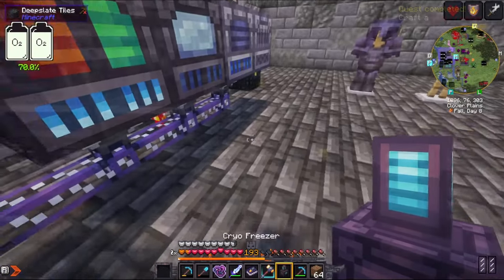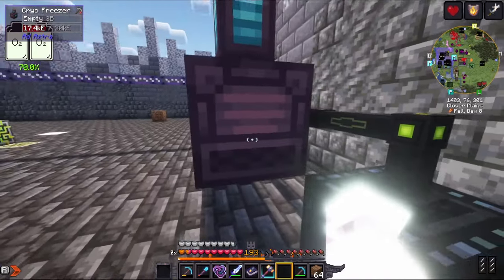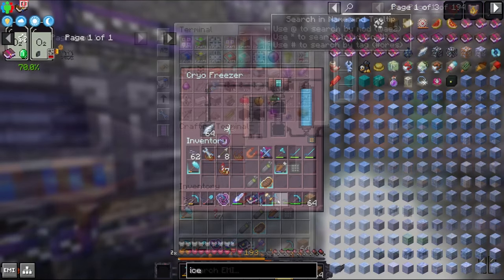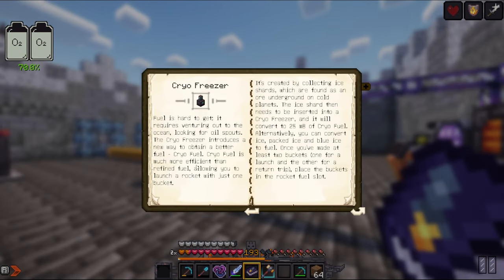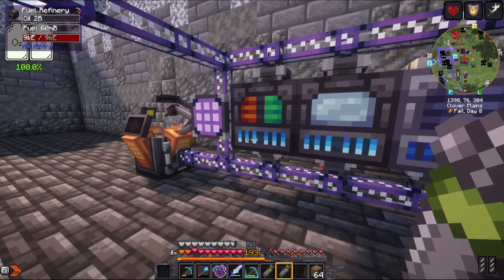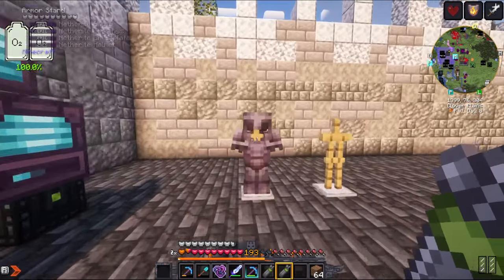Let's go. The cryofreezer — we need some ice shards. Put these in here and they turn into cryofuel. According to the book, cryofuel is more efficient and we can launch a rocket with just one bucket. Shift right-click on the rocket and put the cryofuel in here. Let's check our oxygen. Now we need to make the netherite suits. We're going to need them because we're going to go to Mercury next — Venus or Mercury, the hot planets. We need a better space suit.